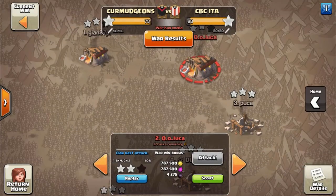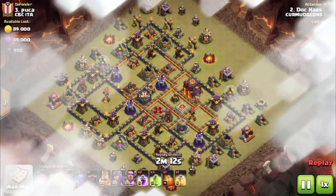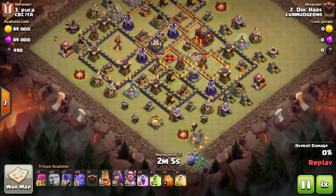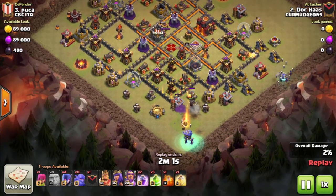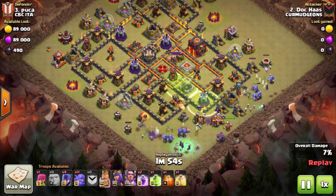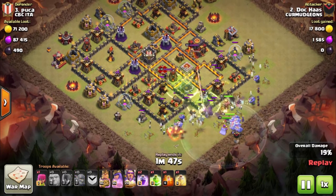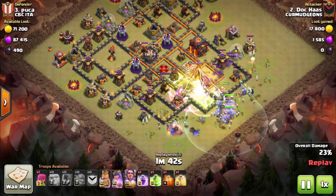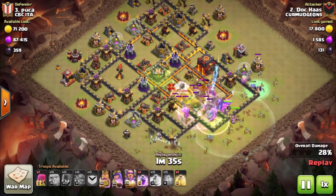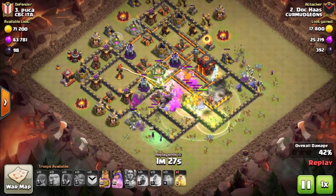Let's move on to number 3. It will be a Town Hall 11 dip by our number 2 Doc on their number 3, and he's coming in with a witch attack. He starts with a couple of witches and bowlers down at 6, then another set around 4 o'clock, drops a jump around 4 or 5, then another jump right after that, and sends in the remainder of his bowlers, witches, and heroes, just pushing along the base. I didn't really like his jumps because I thought the first one was a waste — but he just overpowered the base.